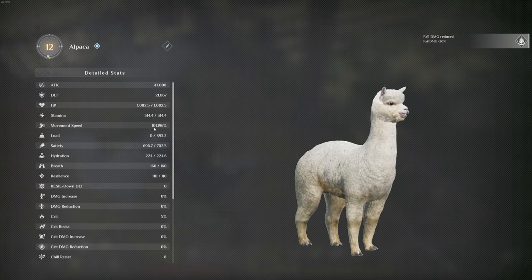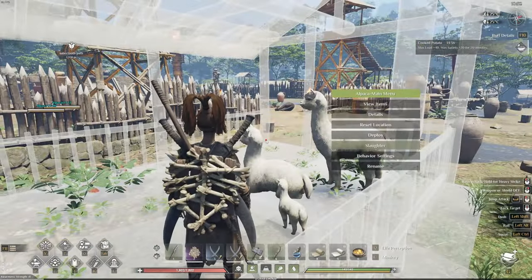Nature's Enlightenment got a few buffs: resilience increased by 10 instead of 5, animals you summon last 10 minutes instead of 5, and there are newer types of animals available.